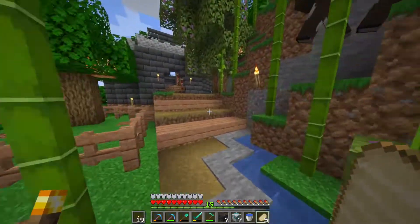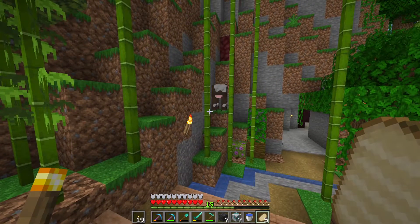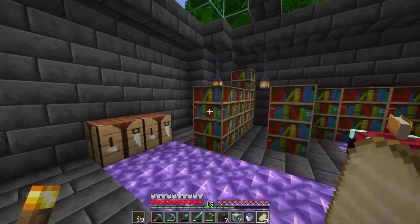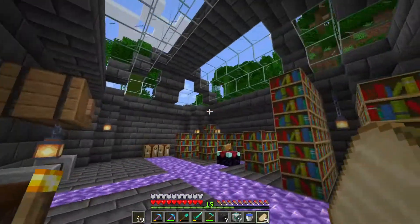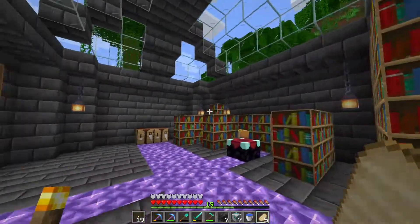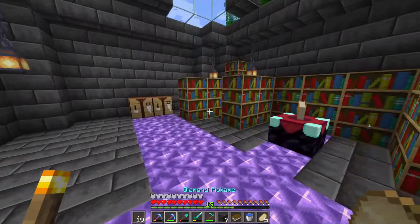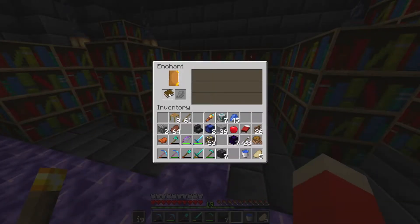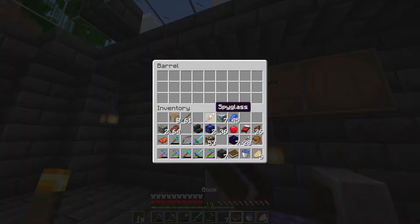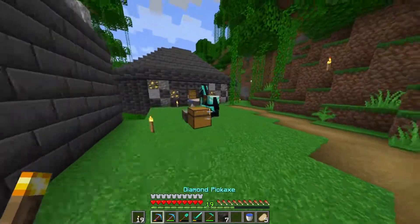I also need to pre-record some episodes. We still need to finish the enchanting room as well — bookshelves take forever to get in survival, so it's a work in progress. We're working toward getting to level-30 enchanting. I have a protection three book saved for a particular reason — I think that was it. Okay, let's head over and start working on the exterior aesthetics around the storage room.